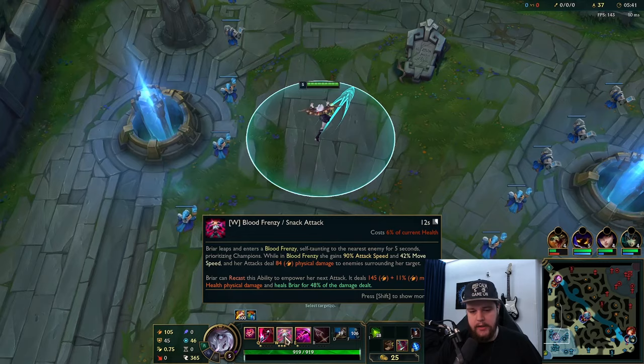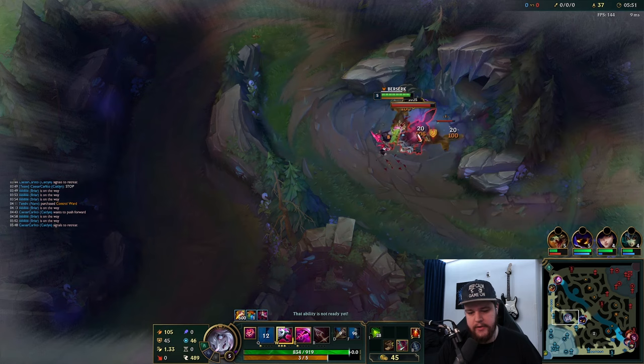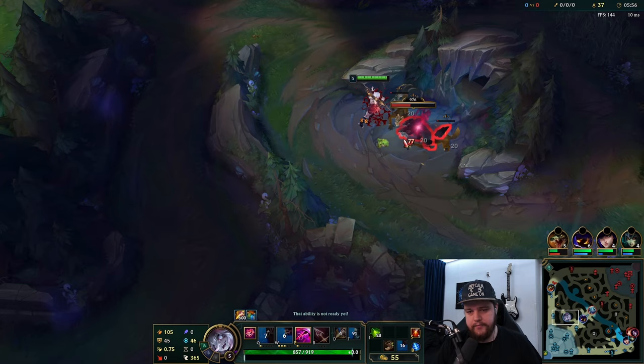Ideally you want to try to go in with your W dash, then Q the right target. At the end of your W duration, or if you want to cancel it early, you E. I completely trolled myself in that mid scenario - well, it is what it is. Cannon is looking to reset.